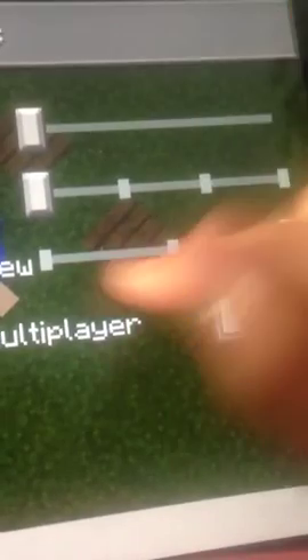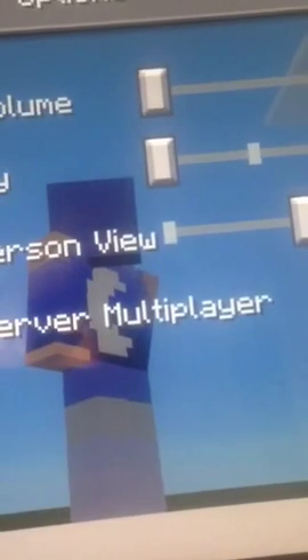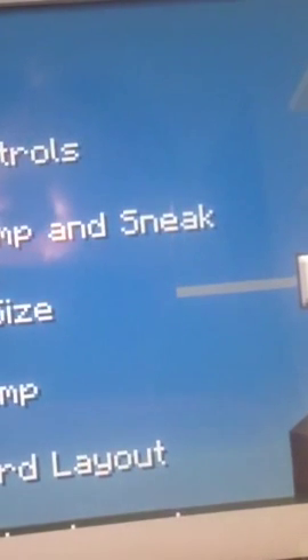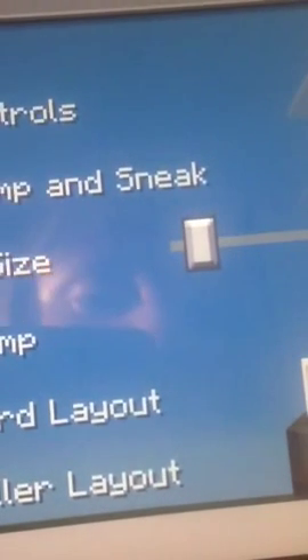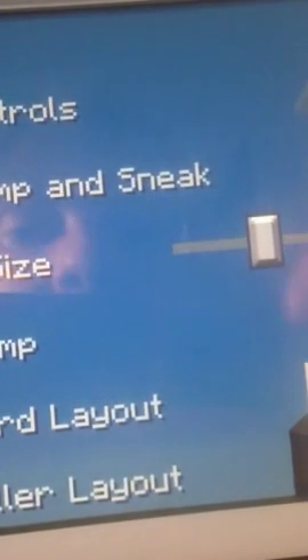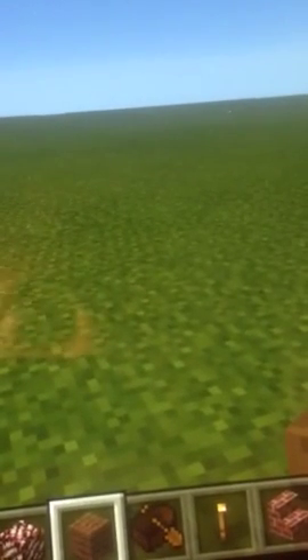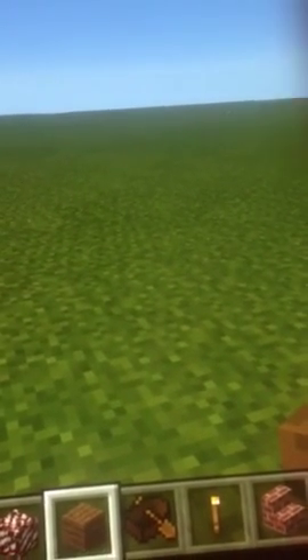I'm also going to show you this in survival mode. In the options section we have difficulty settings and third person view. You can do the back view on a really high third person, or show your face. We also now have swap, jump and sneak, the size of the buttons as always, and the keyboard layout and control layout.